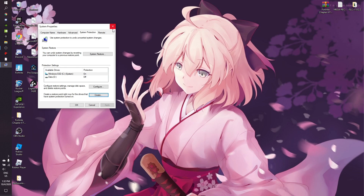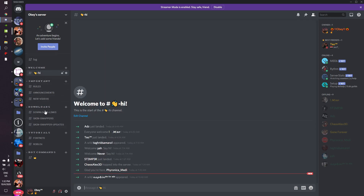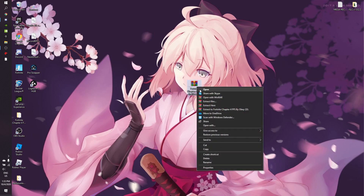If any changes happen and you're not happy with your FPS you can revert back. Now click on the link in the description which will take you to my Discord server. When you join, go to the Downloads section, click the FPS boost pack link, and download the boost pack.